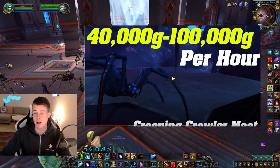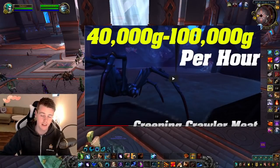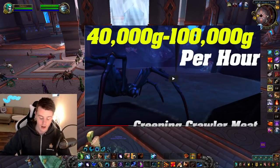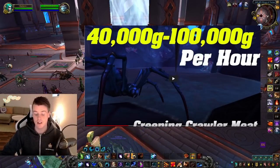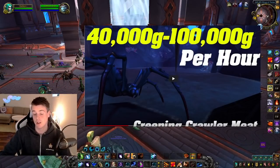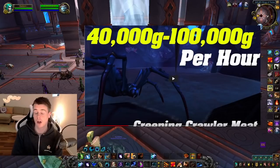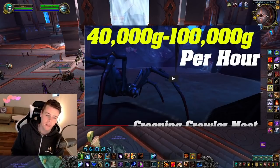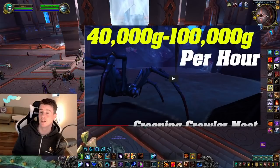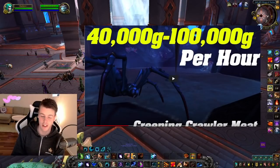The next farm is the spider farm in Revendreth, which is somewhat similar to the Reindeer farm. It's decent as a five-man and obviously better as a 2x4, but a five-man is still pretty good. This one only drops Creeping Crawler Meat — it doesn't drop double meat like the previous one. The Shanks are almost worthless but both are required for cooking. Creeping Crawler Meat doesn't sell for quite as much as the Ribs, but it's close. You kill more mobs per hour here — even in a five-man — than at the previous spot, and with a 2x4 it's way more.